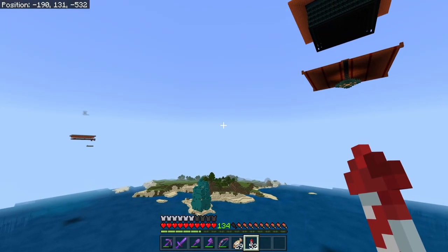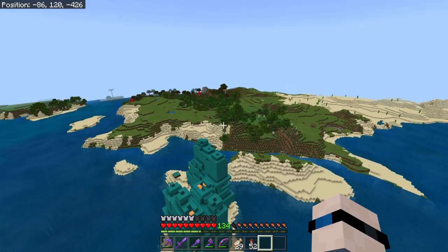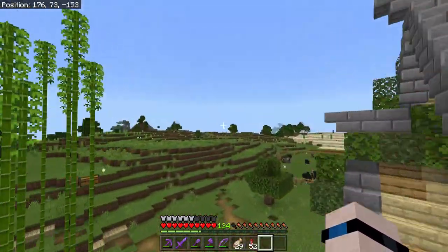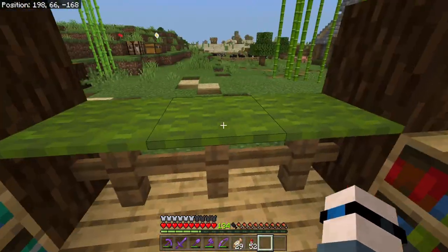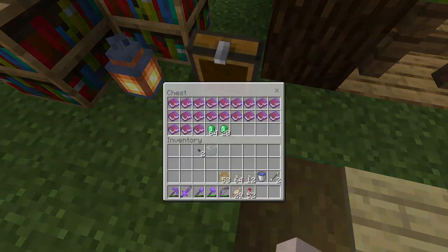This is a bit expensive though — 64 emeralds and one book for one Efficiency V book. We'll talk a little bit later about how to get that discounted. We need to fly back over to our sugar cane farm to pick up some paper because we need to trade with that guy to lock in his Efficiency V trade. While we're over here it's a good reminder that we have Mendelson, our mending villager — he's going to stay here and we're probably not going to get another mending villager over in the trading hall.